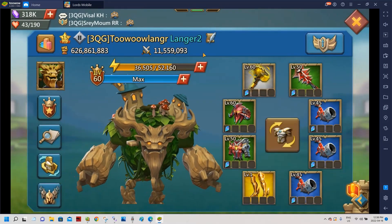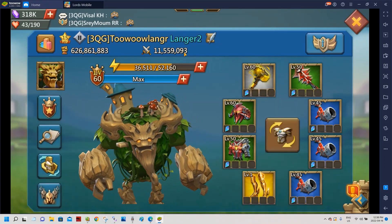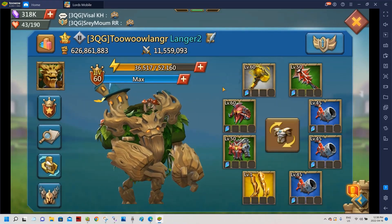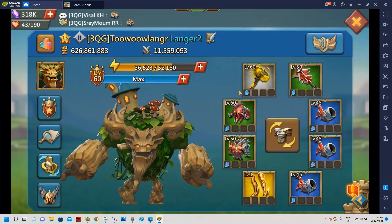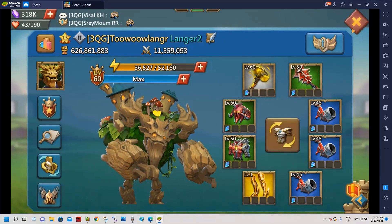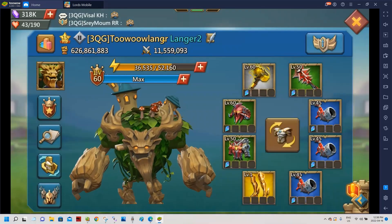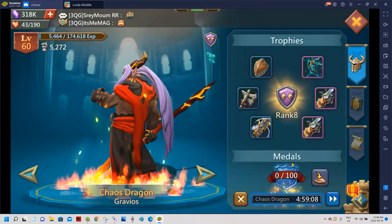This is my main free-to-play account, Aurlanger, 626 million might. Not a lot of kills — it's not my main account. I usually use this account to fill for PvP rallies if needed, but most of the time if we fail I just ask them to kick me and fill with other accounts from the guild. So I'm not too keen on having a lot of kills on this account — that's not its purpose.